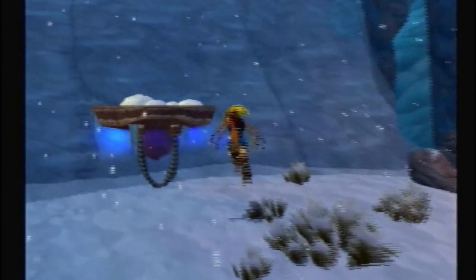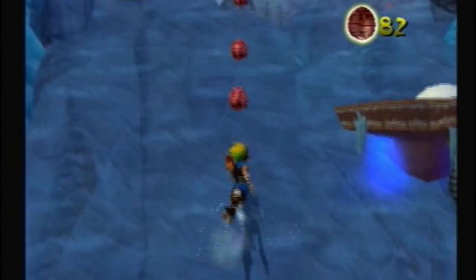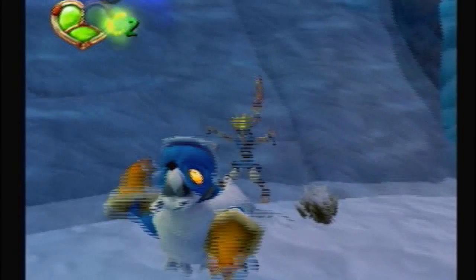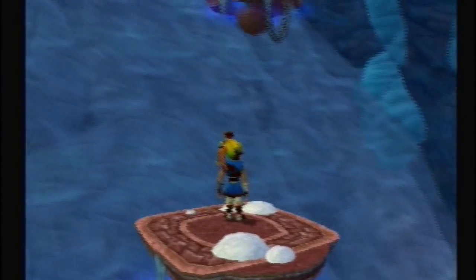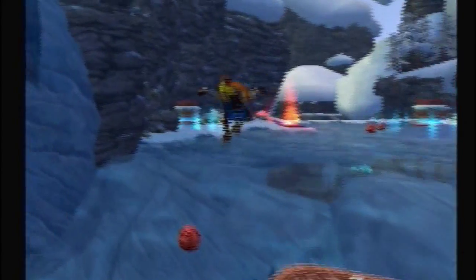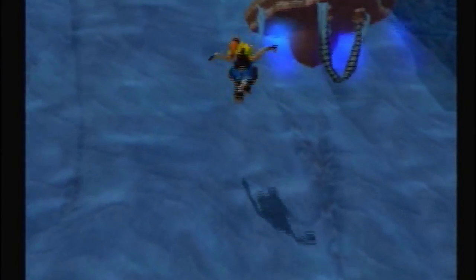Hey guys, welcome back to another part of Jak and Daxter: The Precursor Legacy. In the last part, we started off in the snowy area, and in this part, hopefully we'll finish it off. Don't want another three-parter like we had with that spider cave. Anyway, we took care of that yellow eco vent switch, dealt with those annoying little lurkers, and started off unblocking those Precursor Stoppers — I'm pretty sure that's what they're called.